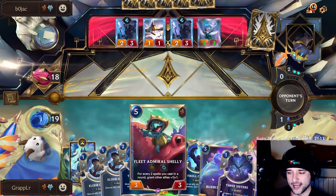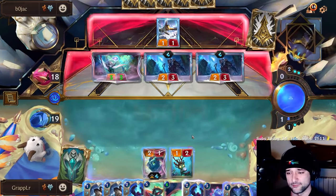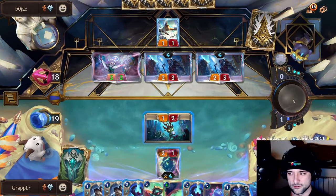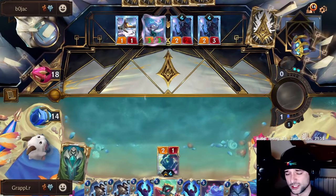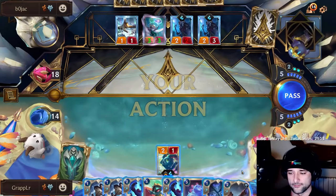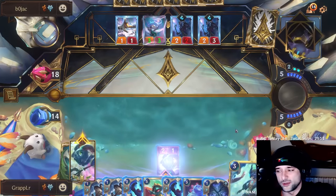I'll get this guy out next turn, which is solid. That's a great draw. Can he OTK me here? I wonder — I don't think he can. He's going full green with two Sears. His hand is actually really solid. I needed to find Nami early — I didn't find her though. That's a very good chance to be Nami. Come on, Nami, please. There we go!